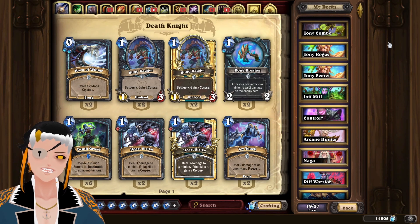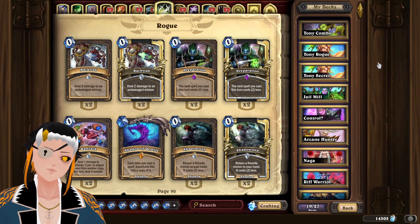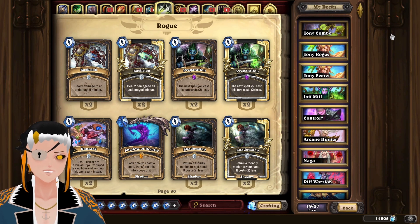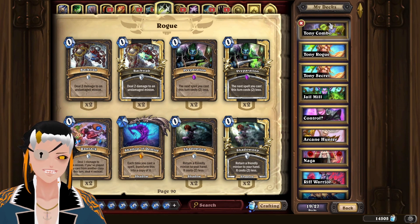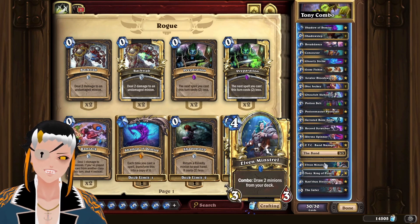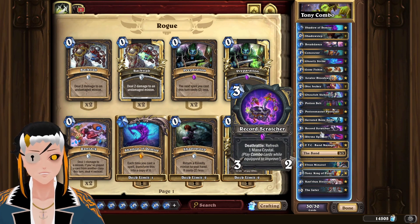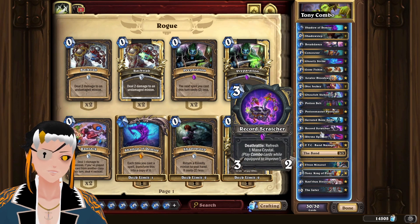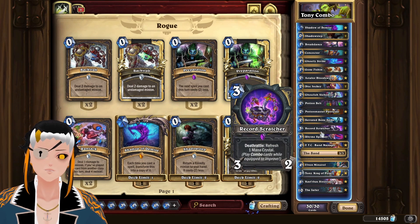Hello, it's time to break some records with Tony Combo Rogue. For this one I tried three different variants: one using the combo package, one using a miracle package, and one using the secret package. Miracle felt the most consistent on win rate, however ironically the combo felt most consistent in a combo rogue package. This was mainly due to the fact that record scratcher allows you to refresh your mana crystals and build this up over time instead of relying on having two additional shadow steps.